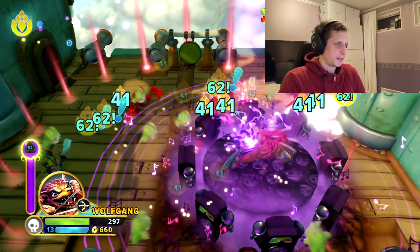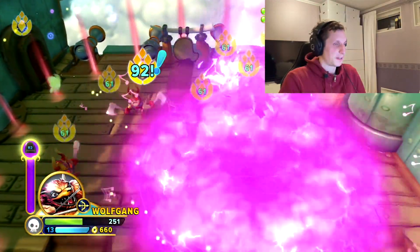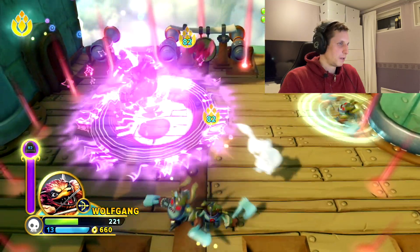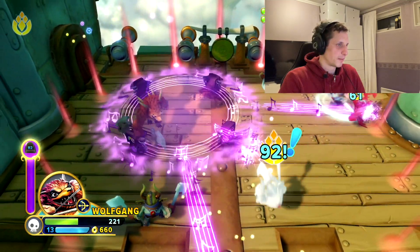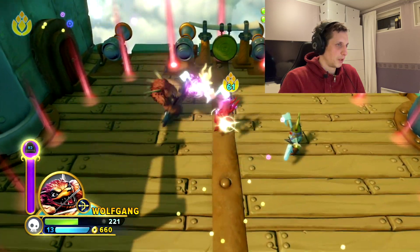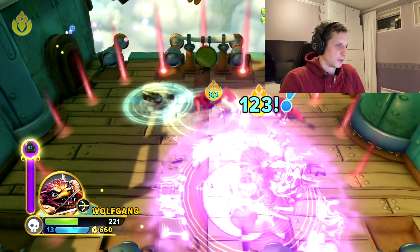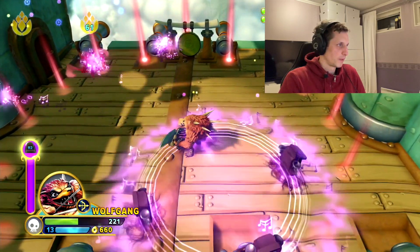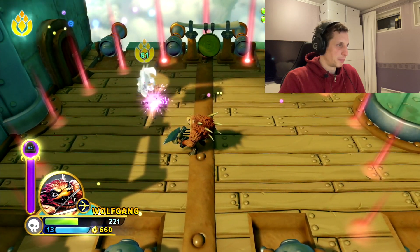And his last attack — if you jump into the air and press the secondary attack, he makes this little rock concert that damages enemies. Now I'm almost dying here. As you can see, you can damage enemies almost everywhere on the map. He's really effective when you use him properly.